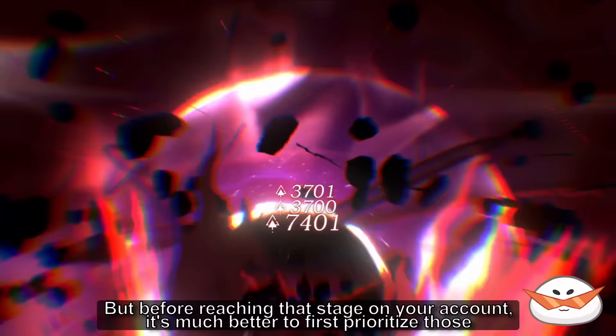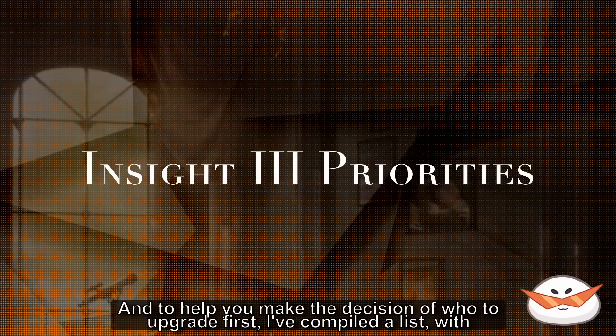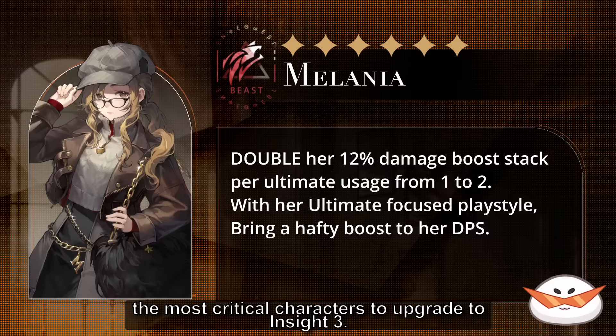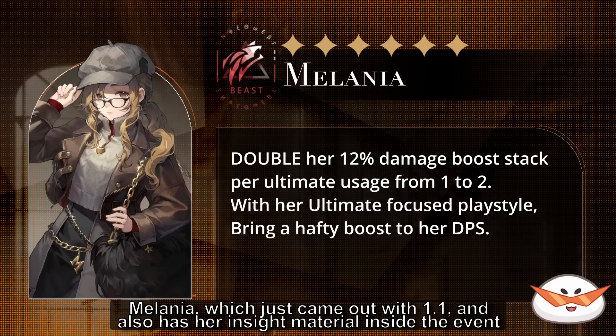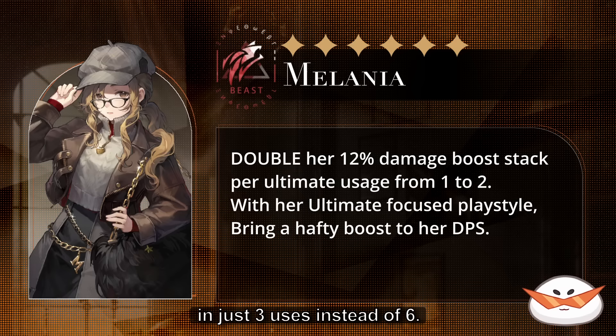But before reaching that stage on your account, it's much better to first prioritize those Insight 3 upgrades that have a greater impact and contribute significantly to your team's overall functionality. To help you make the decision of who to upgrade first, I've compiled a list with the most critical characters to upgrade to Insight 3. Millennia, who just came out with patch 1.1 and also has her Insight materials in the event shop, has a relatively important Insight 3 — it doubles the buff stacks you gain from her ultimate, making her ultimate fully stack in just 3 uses instead of 6. Considering her ultimate is the majority of her damage, it's a very important Insight to have.